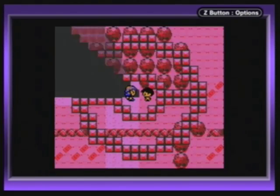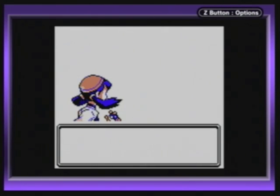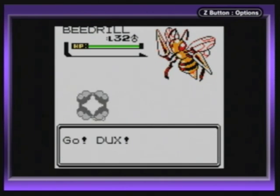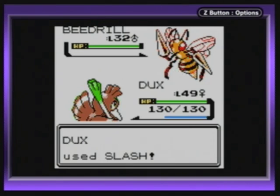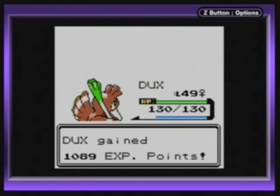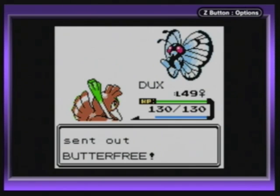Another bug catcher, so we're going to be fighting him. According to this, I'm going to be fighting another Beedrill. Beedrills everywhere! This one's a little bit more powerful — let's see if Slash will do it against this thing. I'm still 17 levels up, so I'm fine. I have to be careful just because Dux isn't known for its high attack power unless you do like Swords Dance or something, but I got rid of Swords Dance.